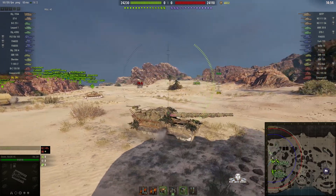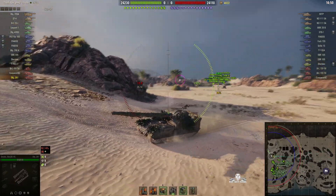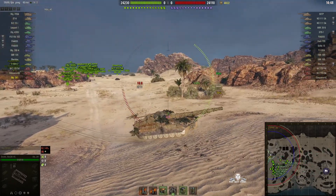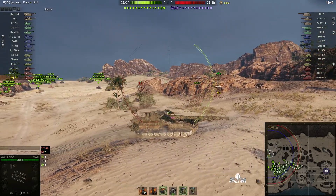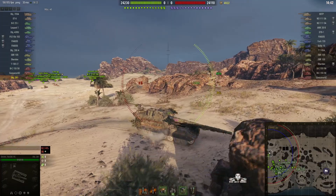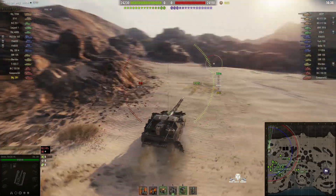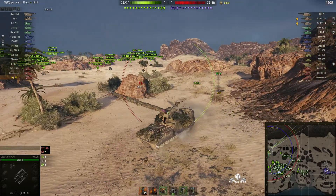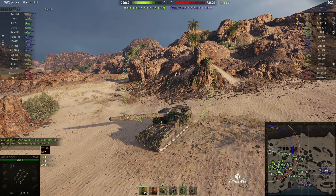This Object 261 looks very festive, doesn't it? It's got branches all over it, which is the camouflage that Wargaming was actually selling or distributing just recently in the black market, I believe. I think they were charging a pretty price for this as well, but not quite as good as one of Rusty's.